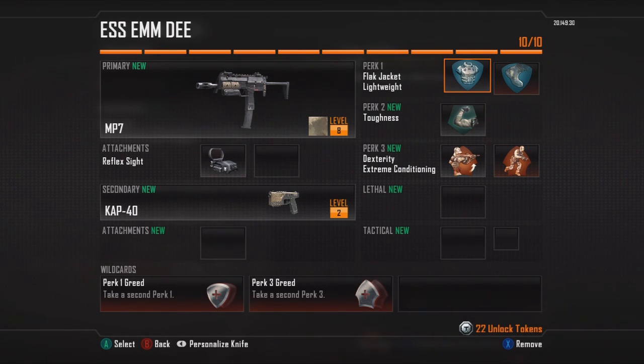You're going to want to have this perk with this class because you're going to be running into their spawn a lot, running around the map. You want to make sure you can get by those grenades with no problem. Of course, the second perk one being Lightweight — because this is going to be a run and gun class.